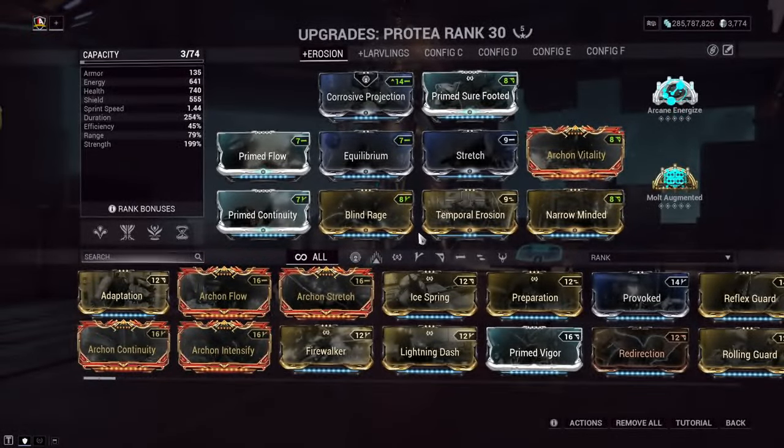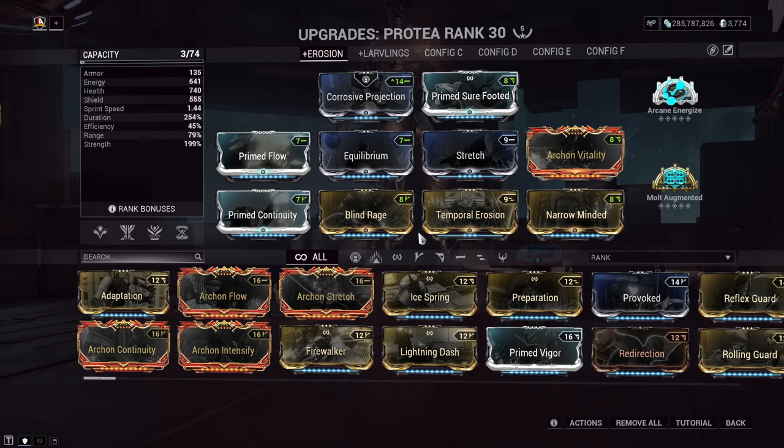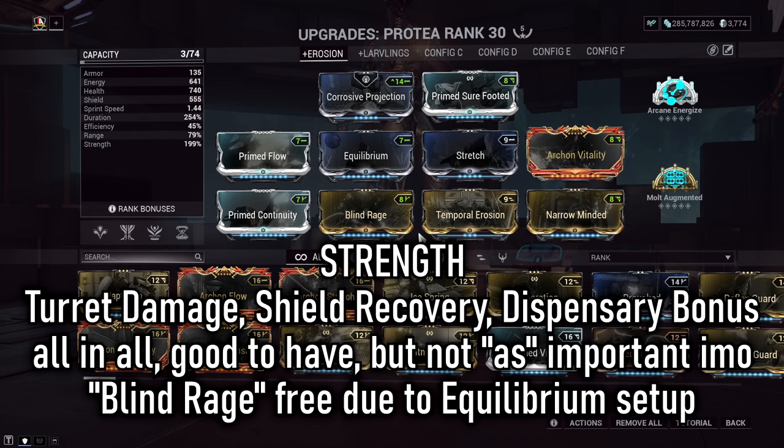With this augment implemented, I'm synergizing and focusing a lot on my turrets, which mostly scale off duration. Basically everything here scales off duration, making it a critical quality-of-life factor for the build. Even with high duration, you'll still be rotating through abilities pretty regularly. My efficiency is low here because the Dispensary gives us everything we need — and since it pulses both health and energy orbs reliably, it was right to fit in Equilibrium combined with Prime Flow and Arcane Energize. You shouldn't have any energy issues once this gets rolling. Strength was the next key factor, giving turrets more damage and providing bigger bonus buffs and returns to Grenade Fan and Dispensary pulses.